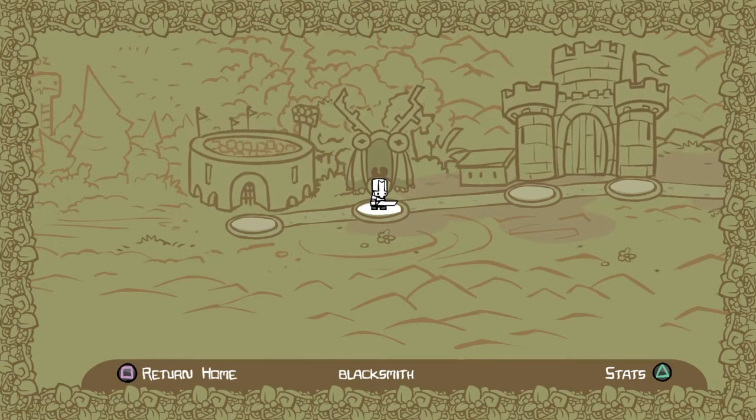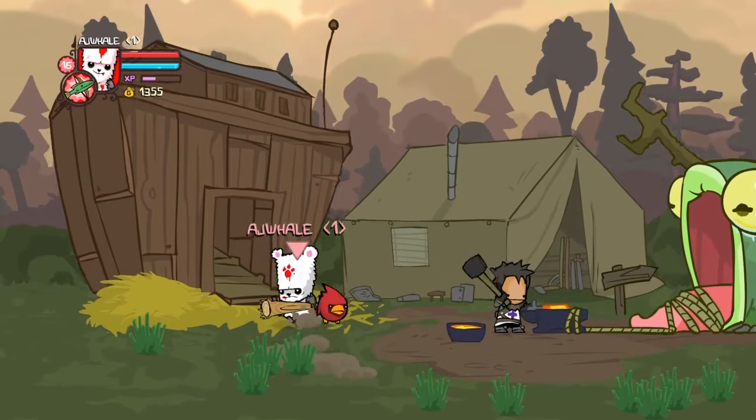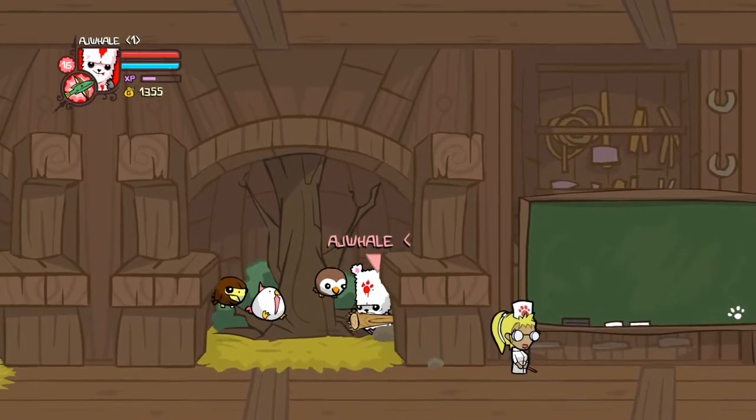The first thing you're gonna need for the boomerang is going to the blacksmith. I already have the pet right here, which is the cardinal, but if you have to come in here, the cardinal should be right here.